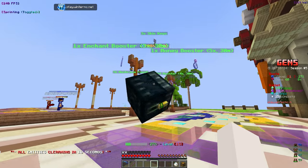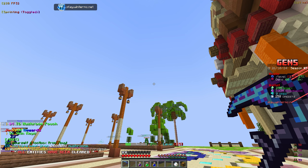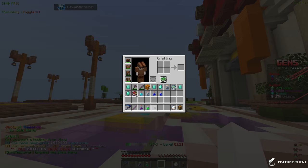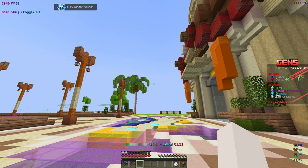From the last box we got enchant boosters, pet boosters, money boosters, a tier six mushroom pouch, and three skin keys. We're going to open those skin keys as soon as possible. Our current ice skin gives a 25% boost, but there are better options — 20 or 30 level boost skins — so let's check those out.